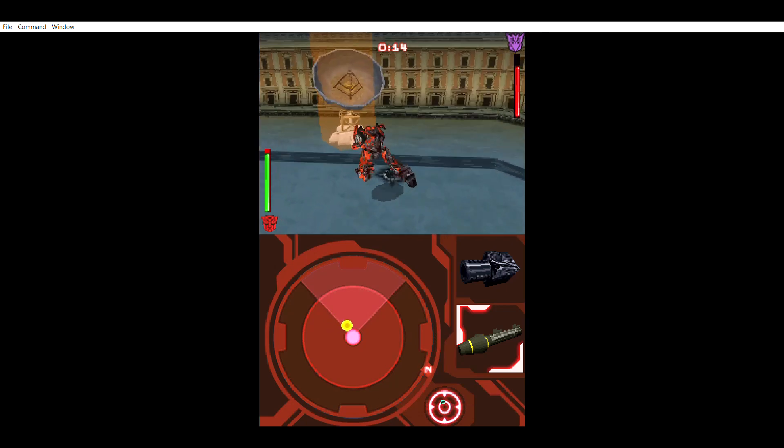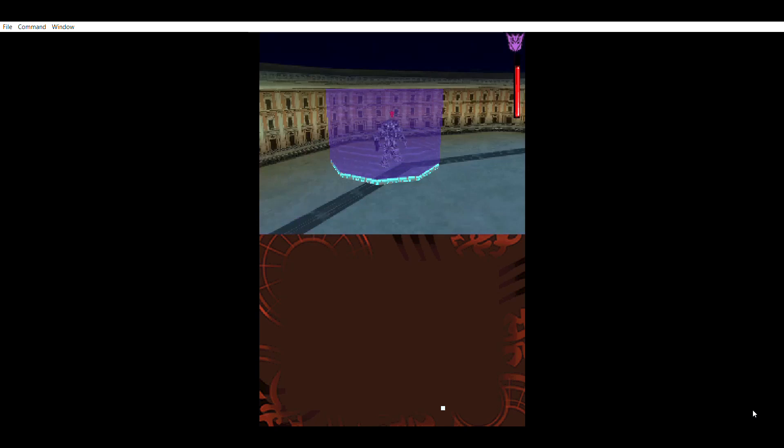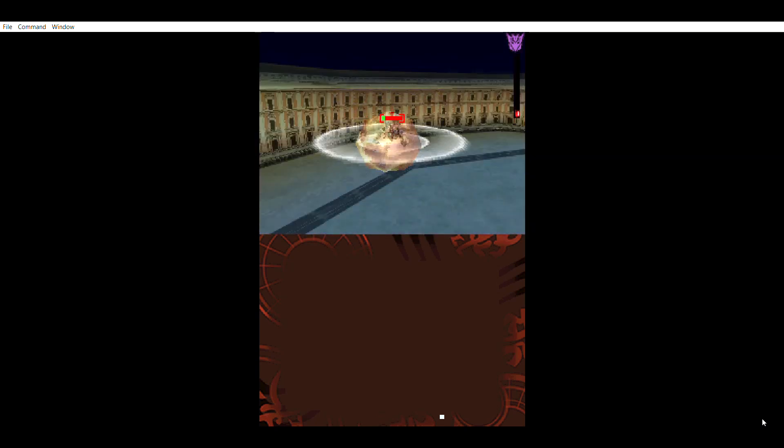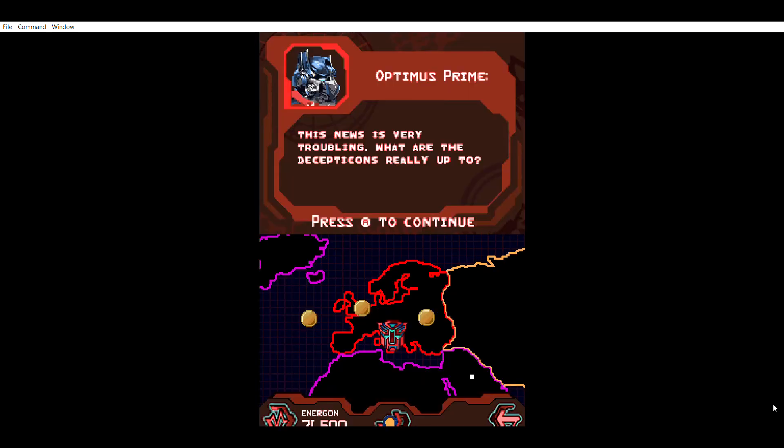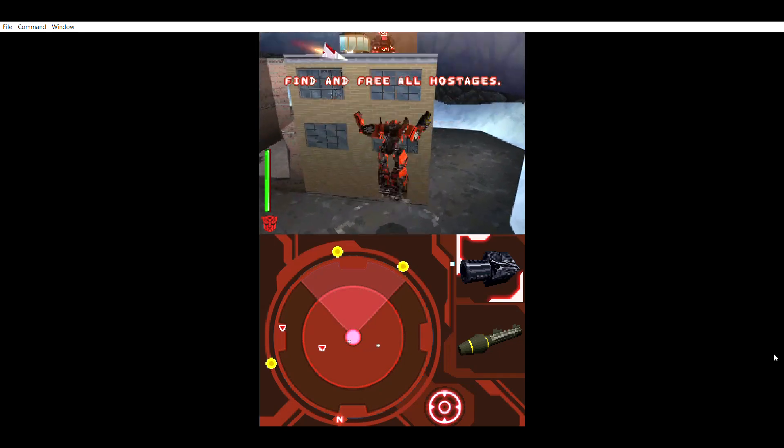Compared to the first boss fight, Grindor just shoots you in one place. Why couldn't it be like a brawler like the original games? Anyway, we kill him, and before he dies he mentions someone called the Fallen. Next continent: Asia — which they lump Australia and New Zealand in with, and there are no missions in either country. First location: Siberia.